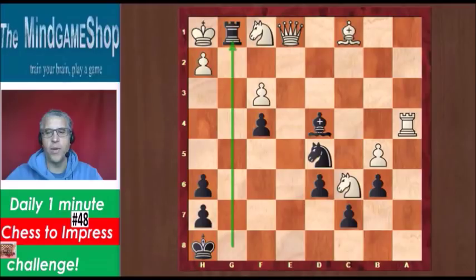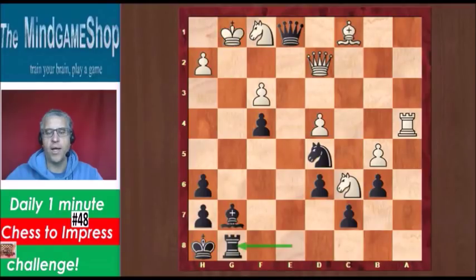Kh1, Rg1 check, and whatever you try — you can try for yourself — whatever you want to play with white, black wins in all variations. I hope you saw all that. See you tomorrow.